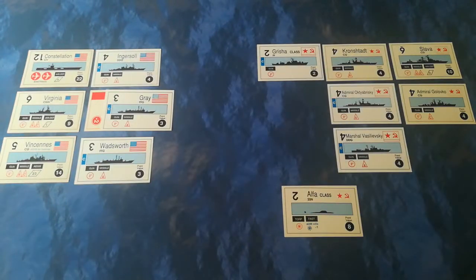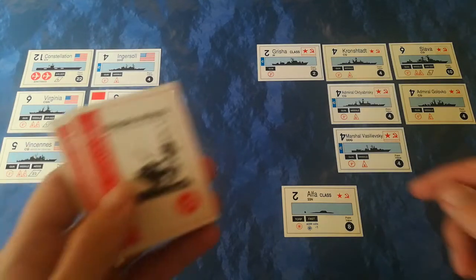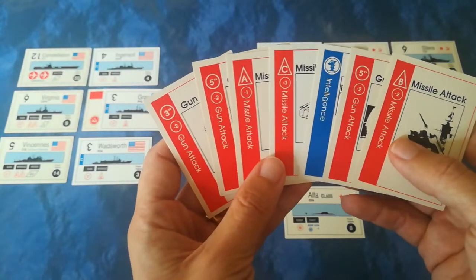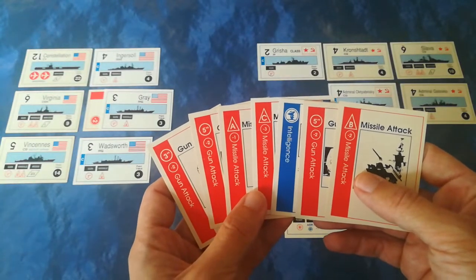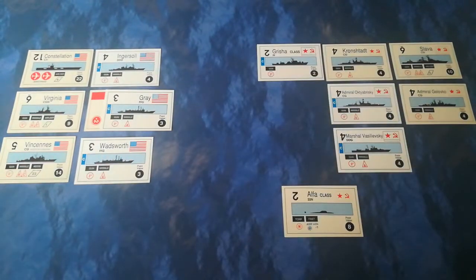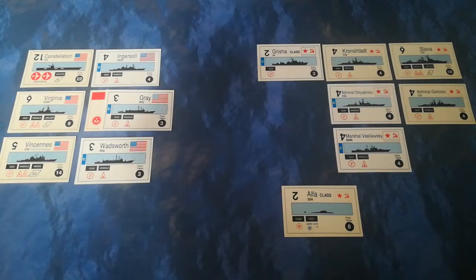They've got a fair mix of things they can do, but they've rolled a one for fog of war - so for the final turn of the game the US can only perform one action. There are various attacks they can make, but none of them are anti-submarine unfortunately, so it looks like the Alpha is going to escape. However, they can use their air attack in a desperate throw of the dice to try and even the score - the Soviets have two victory points definitely in the bag and are perilously close to another three. The US is going to throw an air strike at the Slava, which is a very bold move.